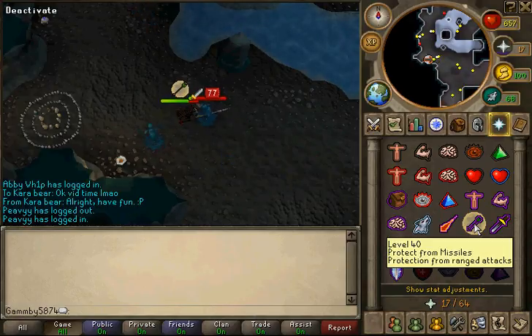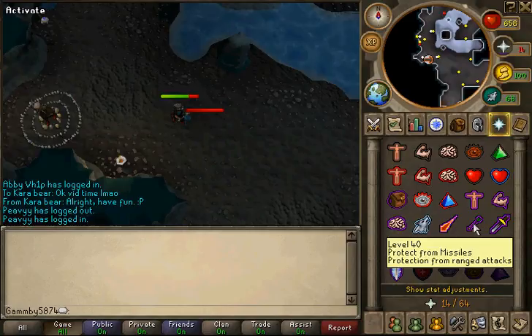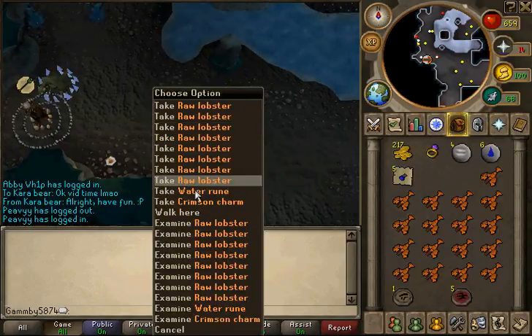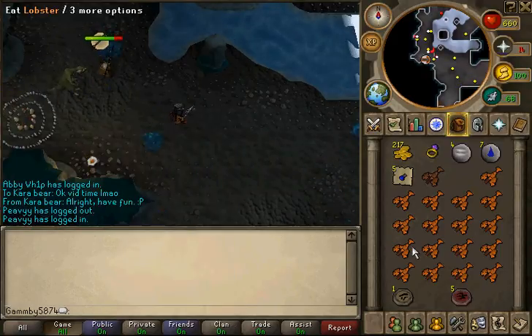You have a quick escape right here, so if you are near the end of your inventory and running low on food, or if you need to restock your prayer, you can easily just run out there. Obviously bring prayer potions in your inventory as well — I didn't do that this time because I just wanted to test out the drops.